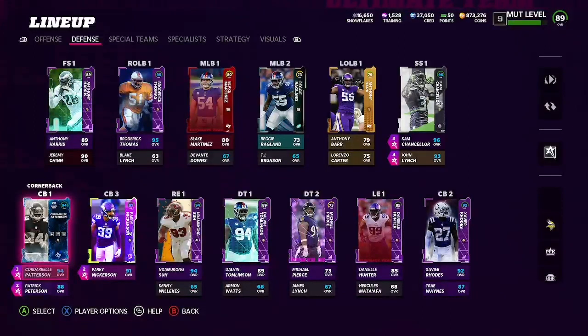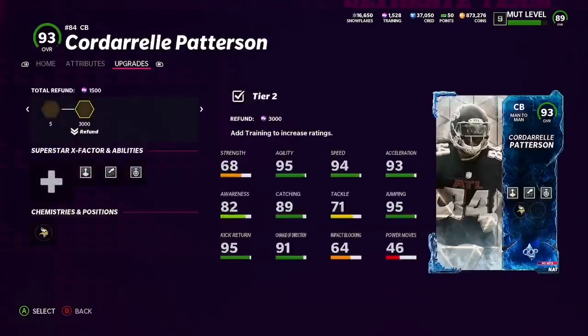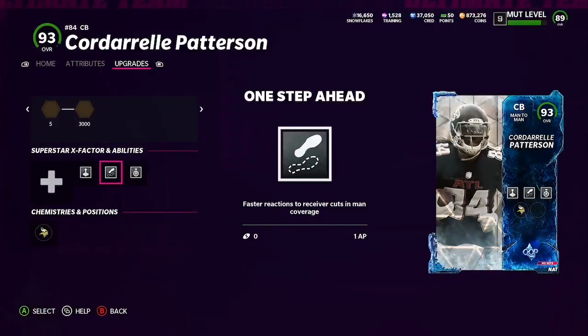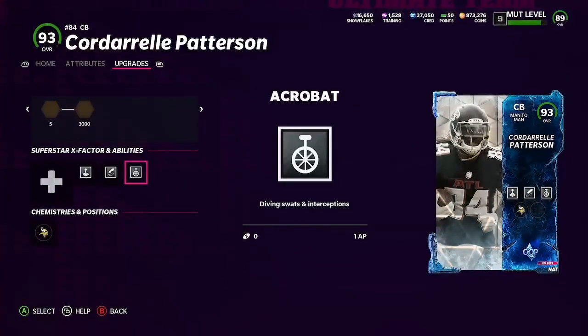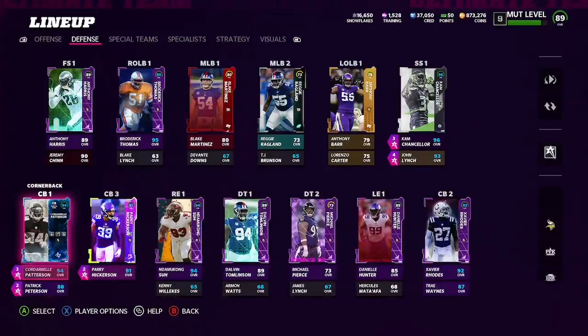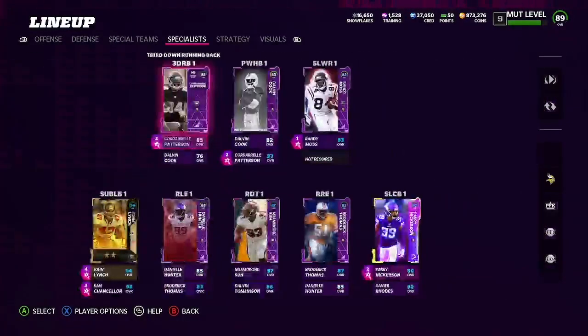The first thing about Cordell Patterson that I didn't realize right away is that he has 3 abilities: Human Joystick, One Step Ahead, and Acrobat. Normally those abilities add up to a ton of AP, but on Cordell Patterson, Human Joystick is 1 AP, One Step Ahead is 1 AP, and Acrobat is 1 AP — a combined total of just 3 AP. So you're basically fitting 8 to 10 ability points worth of abilities into 3 AP on one card. Not only are you getting a great man-to-man corner, you're getting an amazing kick returner as well as somebody who can grab picks and play zone coverage. He literally can do it all.